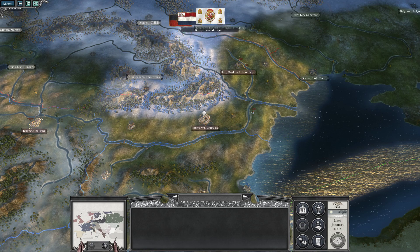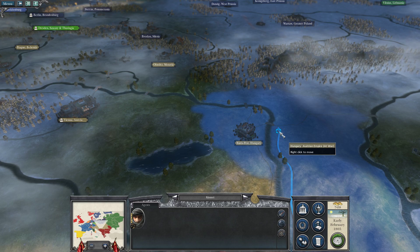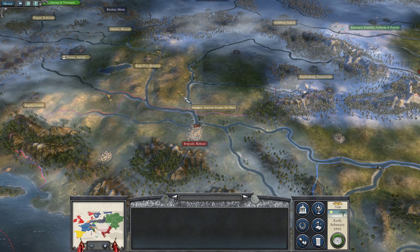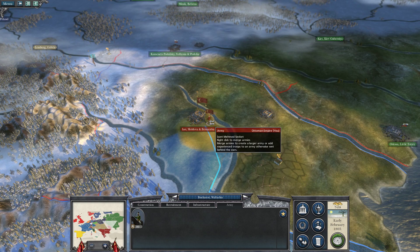I hope nobody else joins the war — Prussia sometimes has a tendency to join the Austrians. Our first goal is to consolidate the frontier: Wallachia and Moldavia. Oh, we got a scholar — nice! Our first real objective is to defend Belgrade while we look to attack Little Tartary over here and try to take Odessa. Let's send this Delhi horseman up to reinforce that army.